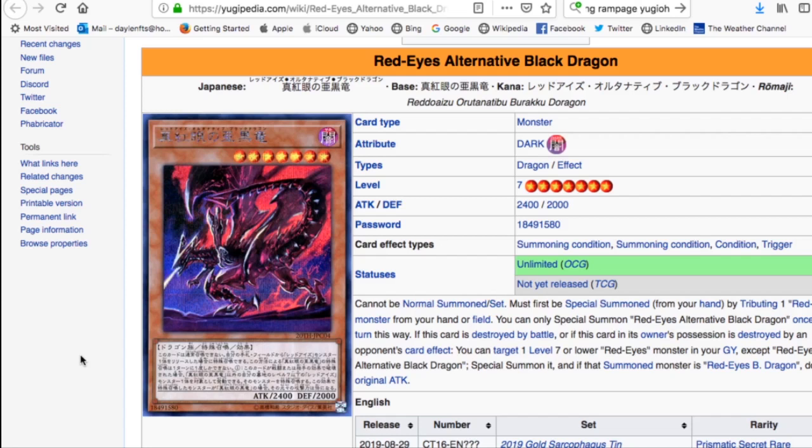Cards with 'only in owner's possession' clauses are becoming less effective since there are more ways to bounce or nullify them. The strategy with Red-Eyes Alternative Black Dragon would be to special summon it using a Red-Eyes in graveyard, swing into an opponent's monster, take the damage, let it be destroyed, then resurrect a Red-Eyes from the graveyard and double its original ATK. The artwork is the best of the bunch and it's definitely a card I'll be trying to get my hands on.